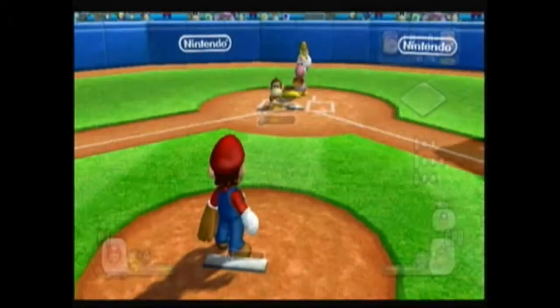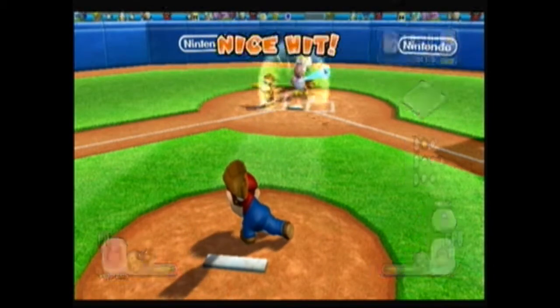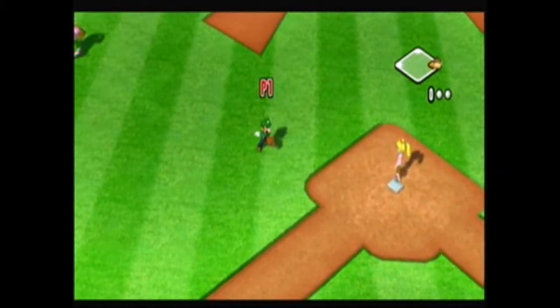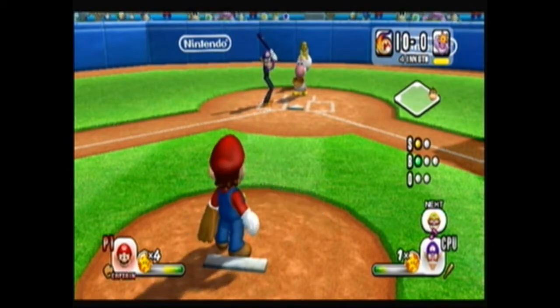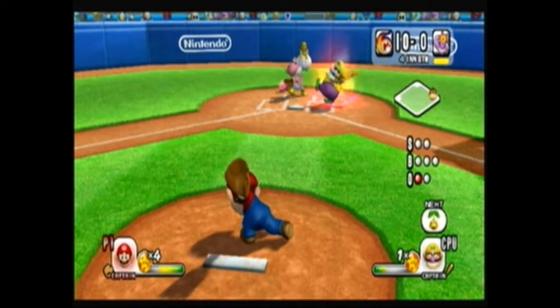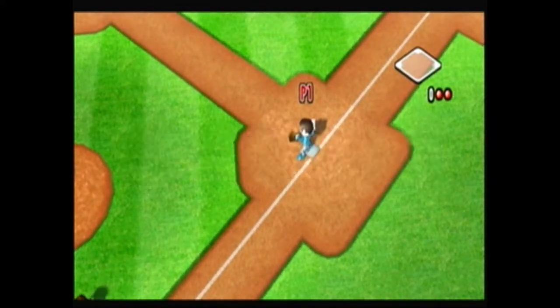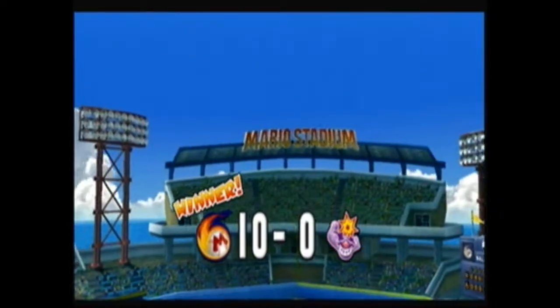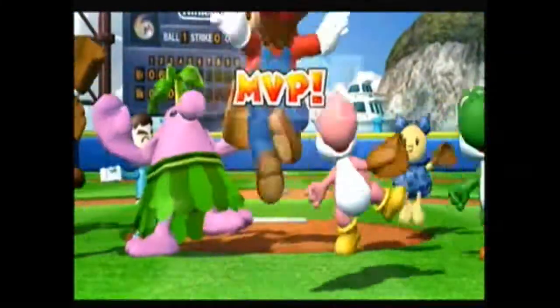This game does have a practice mode, so if you want to practice pitching or batting, you can do that. With the different statistics of the characters, some are better for batting and some are better for pitching — like Waluigi, he's a good pitcher. Once you learn the controls, pretty much any character you want to get good at can be a good character for batting or pitching. There is a mercy rule, and if you get 10 points ahead the game is called early. I won the game, and this pretty much wraps up this video — I'll see you all next time, bye!